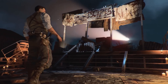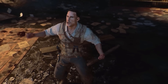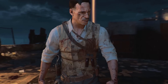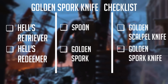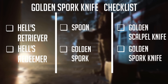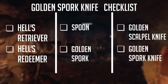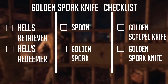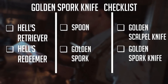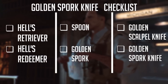Blood of the Dead has one of the most tedious side easter eggs ever: the Golden Sporkknife. Today I will show you how you can get it in one complete video. To get an overview, I made a checklist of all the quests that are necessary. You have to get the health retriever and its upgrade, and you also need to upgrade the spoon. Once you have the Golden Spork, you can begin working on getting the Golden Sporkknife.